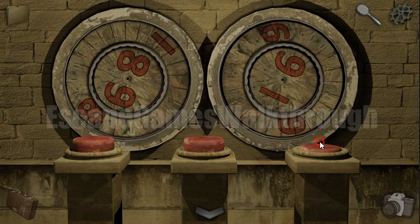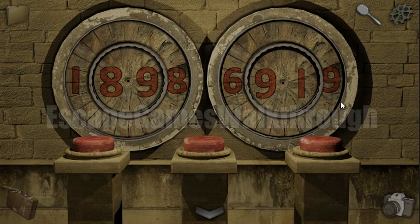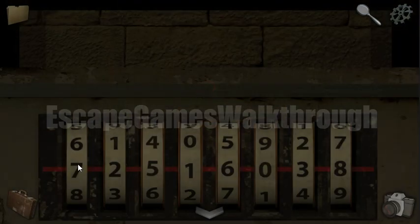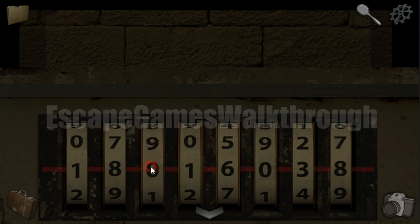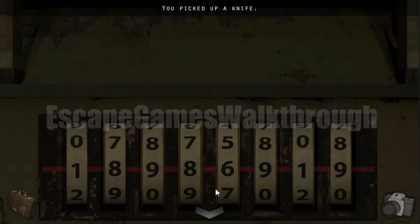We have got the hint — it's one eight nine eight six nine one nine. We need to enter this code here, so let's enter it: one eight nine eight, six nine one, and eight nine. We have got the knife — I'll use it later — and we have got the crowbar.